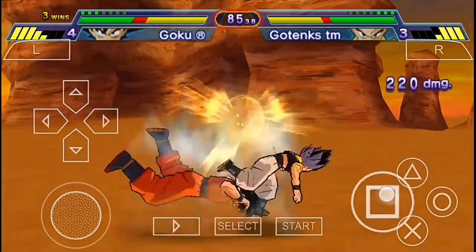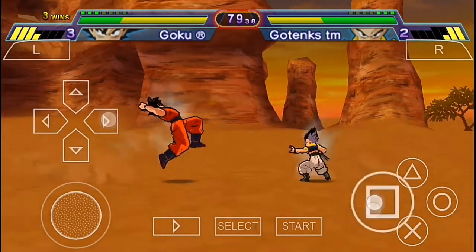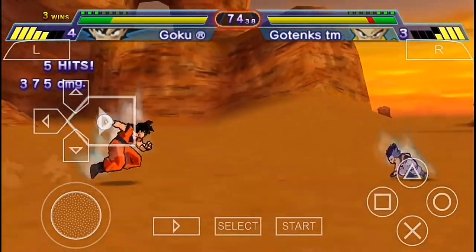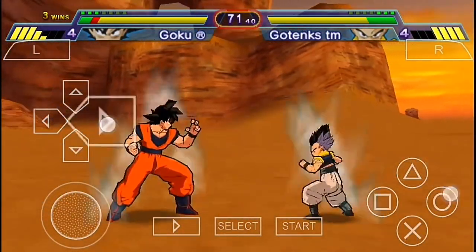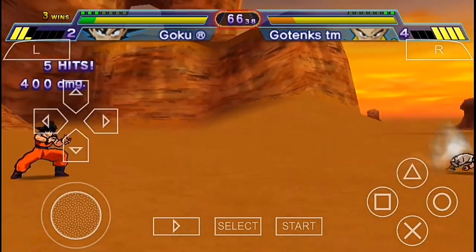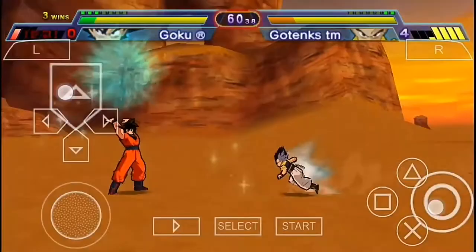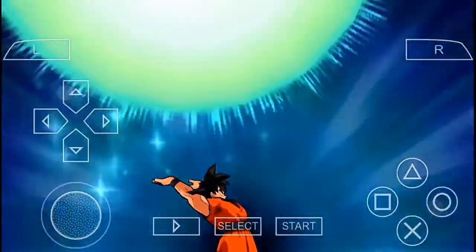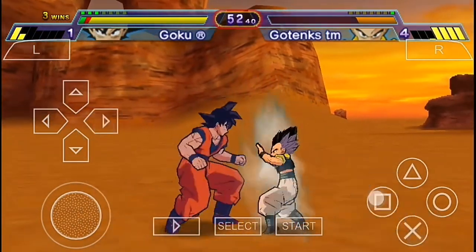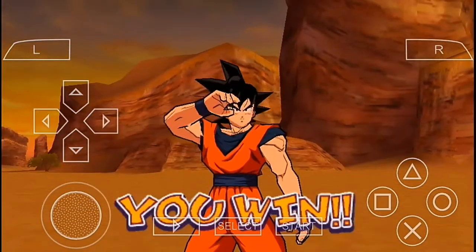Come on Goku! Kamehameha — increase your energy, let them taste the Spirit Bomb, and I think that's gonna be it for them. Come on — oh my god, they survived that! Okay, just a few more blows... and yeah, we managed to beat Gotenks too!